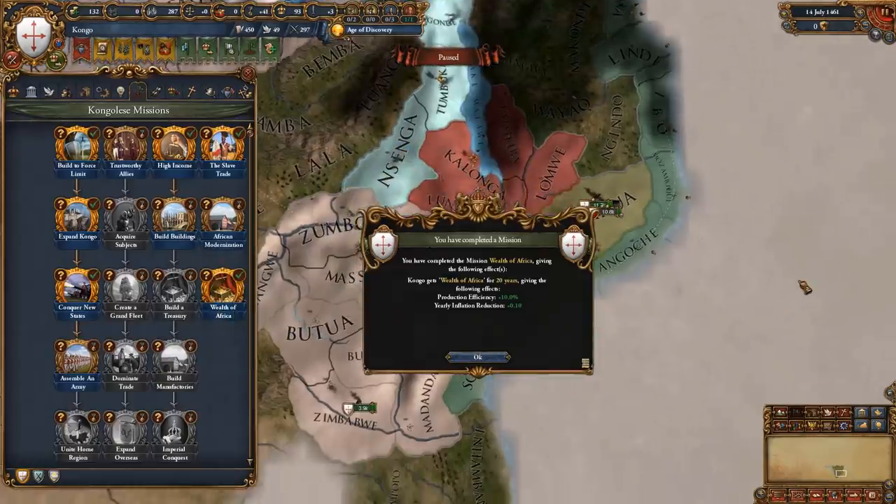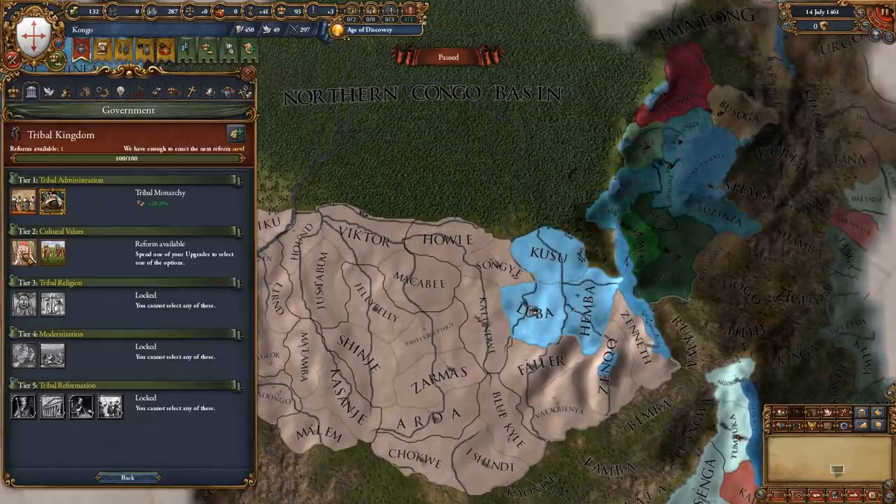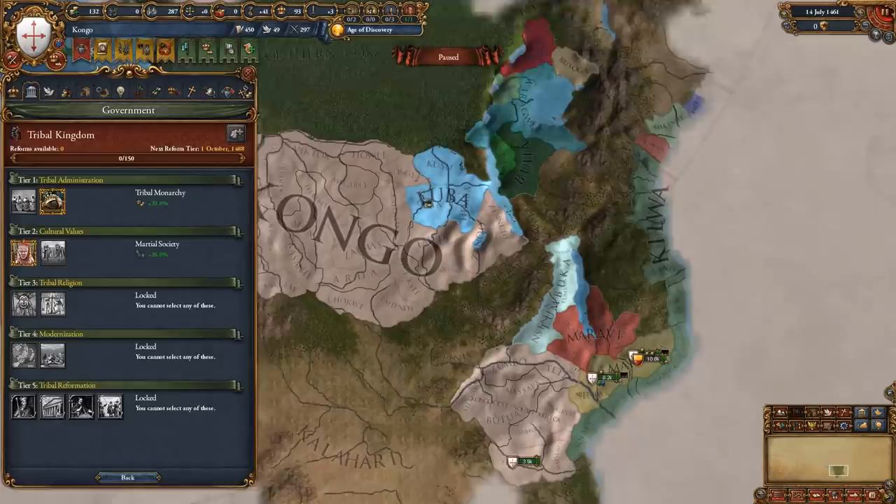You should also be able to do the Wealth of Africa mission now since you are a very rich nation. For your first government reform, go for the Marshall Society to get the extra national manpower.